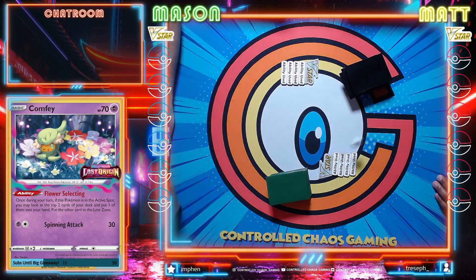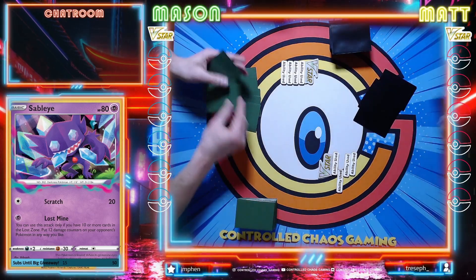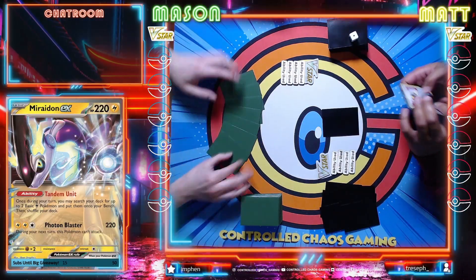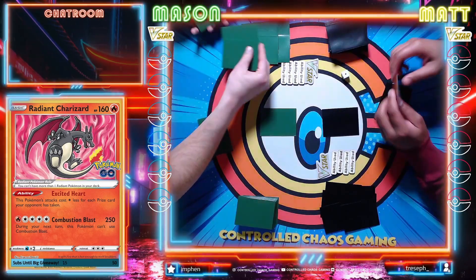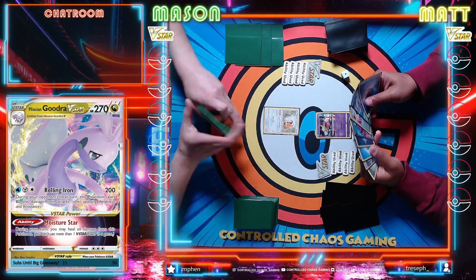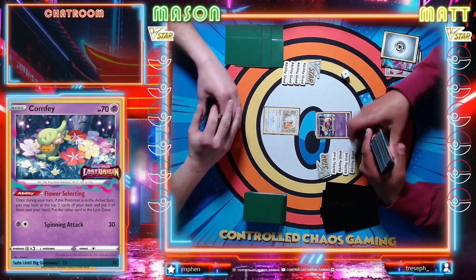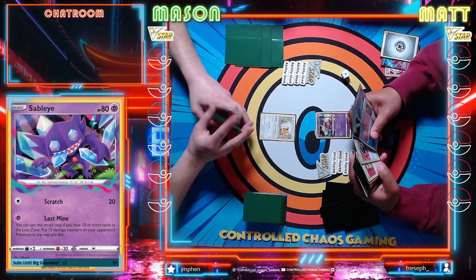Let's get straight into it. Would you like heads or tails? Heads please. It is tails, I will go first. I have a mulligan here. Let me see that - Lost City, okay. I'll take my mulligan. Draw for the turn, not the greatest thing I've ever seen but not the worst. We'll start off with Ultra Ball discarding Drapion and the Metal Energy. I'm gonna do a quick energy check here.